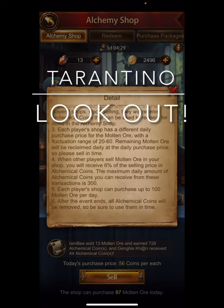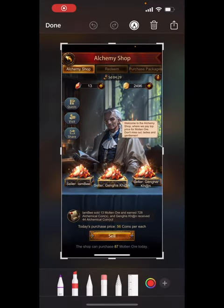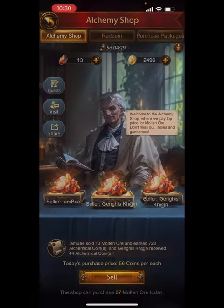One of the main things to remember is rule number four: when other players sell molten ore in your shop, you will receive 6% of the selling price. So you want to put your ore in other people's shops if it's better. Looking at mine, I get 56 coins per sale — that's almost perfect. It's going to be very difficult to find a better place to sell mine because it only goes up to 60.